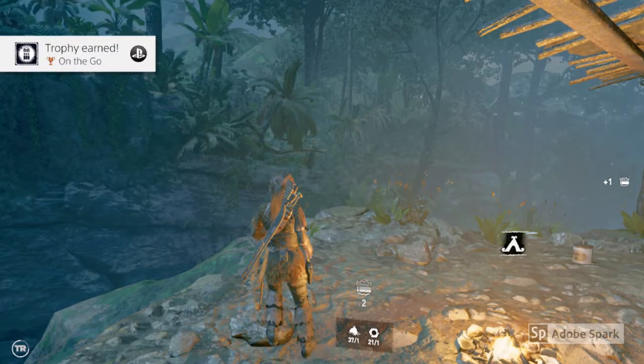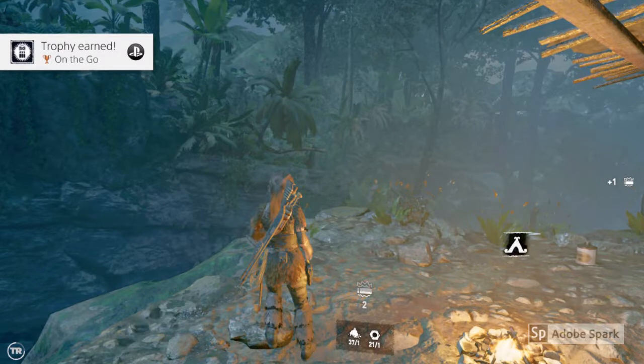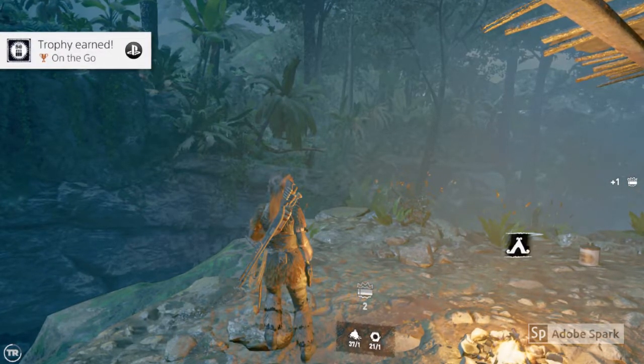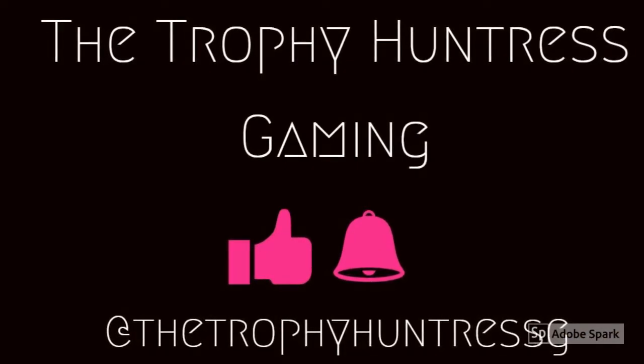Make sure you've got enough materials in order to craft the ammunition. You'll probably get this as you go throughout the game, but if you want to get it a bit quicker you can do what I've done here — just stand and keep crafting them, fire them, and then craft them again until you get your trophy.